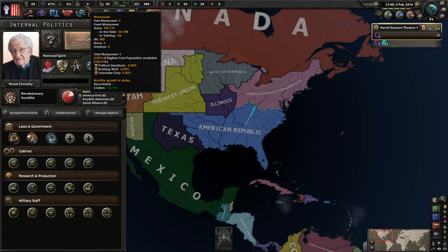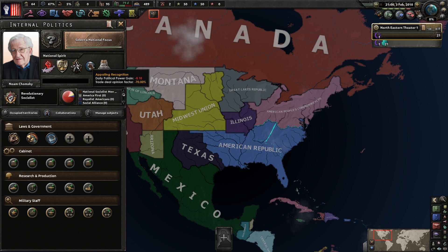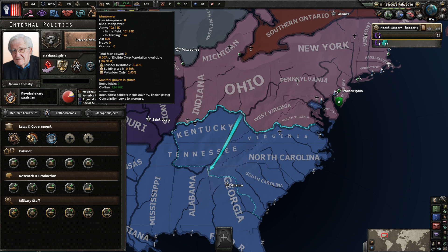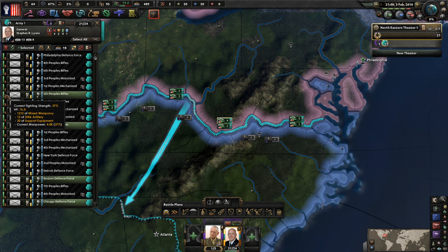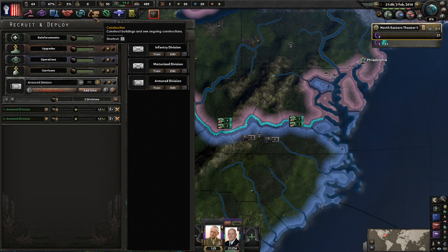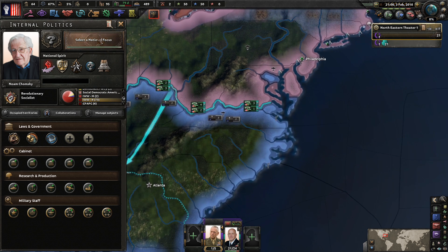A little crew population, which isn't really doing too much - I don't think it takes manpower away from us. Appalling recognition means nobody wants to trade with us. We have corruption, but it actually gives construction speed, so that's okay. Political deadlock is just horrible, and 'standing firm' is reducing a bunch of other popularities.